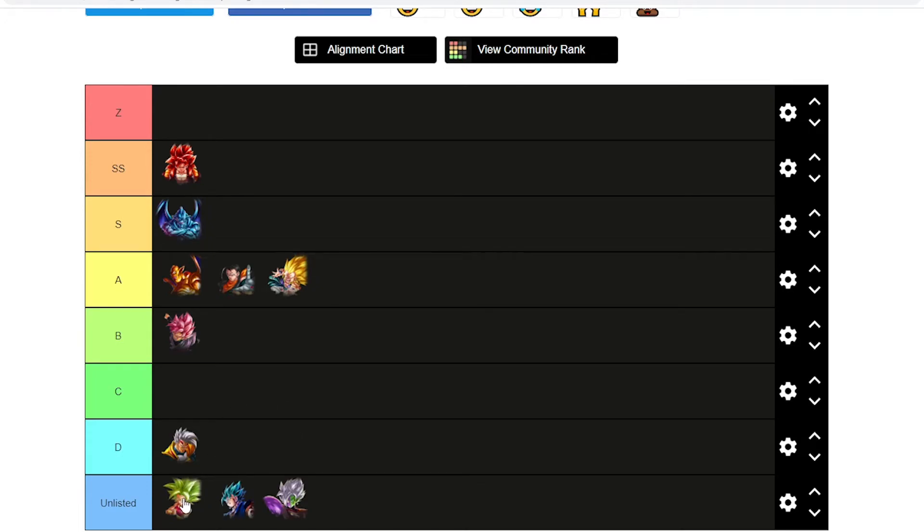Let's go with Kefla. Kefla fits on a lot of teams — her main teams are going to be Rival Universe and Females. I don't think she has a place on Fusions, unless you don't have the Zenkai Super Gogeta. But I'm pretty sure whoever runs Saiyans, Super Saiyans, or even Fusions probably already has Zenkai, so she's not going to overshadow how good he is.